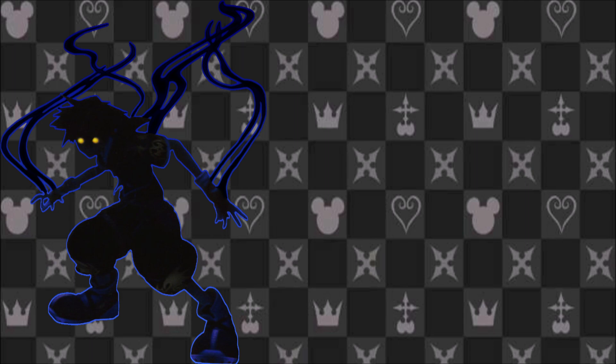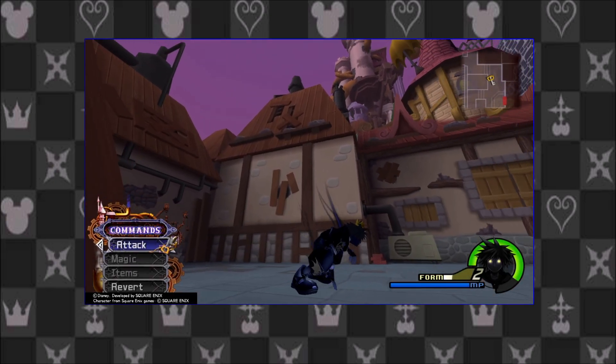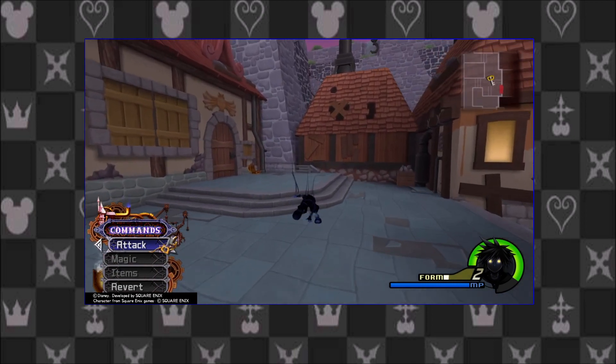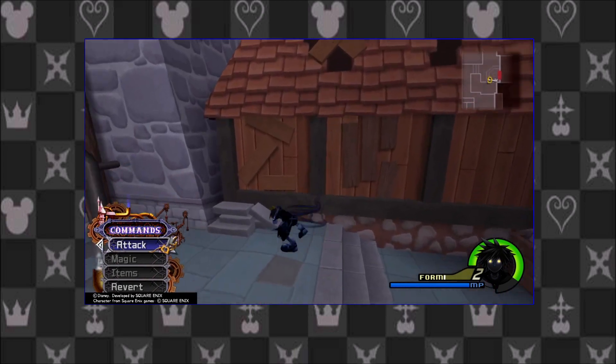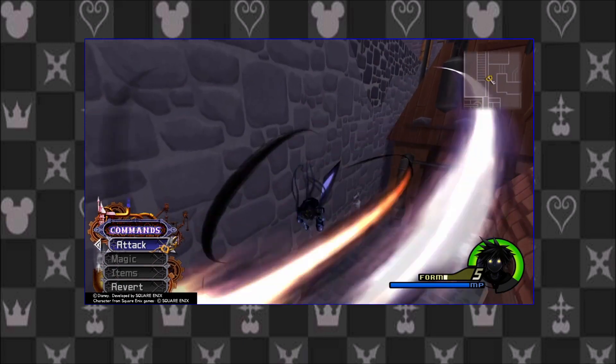Anti-Form is meant to be a side effect of overuse of Drive Forms. Sora unintentionally absorbs both party members — not linking, but absorbing. His clothes, along with his skin, turn black and his eyes turn yellow. Sora enters this form accidentally due to the fact that he became a Heartless and has yet to learn how to control the darkness in his heart. Because Drive Forms involve Sora linking his heart with others, the darkness in his heart could erupt and transform him. This form represents the dark side of Sora's heart — his mind becomes absolutely feral and he walks on all fours. Instead of using a Keyblade, Sora uses his claws and dark energy to attack, and his entire body leaks out darkness.